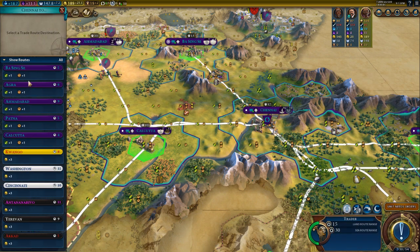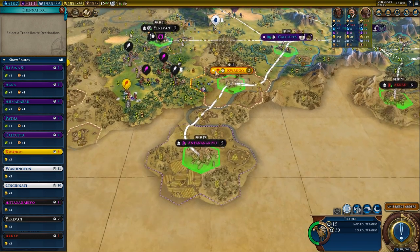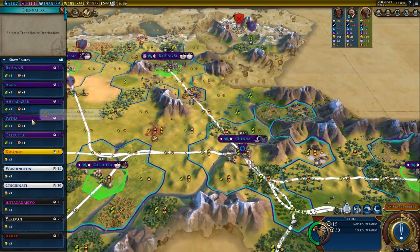We've built a trade route — here's how it works. The trade route will get you gold if you send it to city-states or cities of other civilizations, and it will get them probably a little bit as well. If you keep it internal, you will get food and production instead.